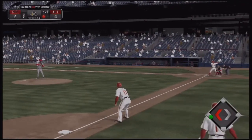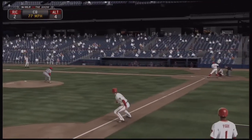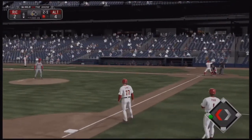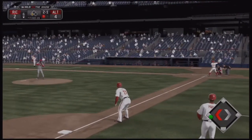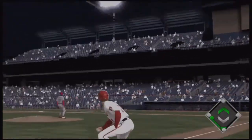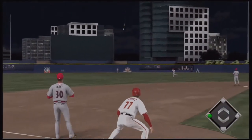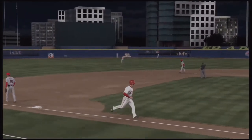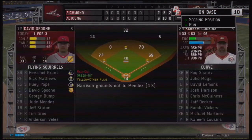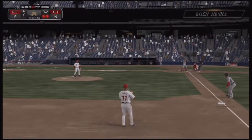Shantz stole two bases and cannot get any more opportunity than this. He's looking around with one out and a 4-2 score. The pitch comes in — it's belted, and that is going over the wall for a home run! Shantz scores and it's actually a 6-2 game now. Pop the seventh, Richmond comes up to bat.